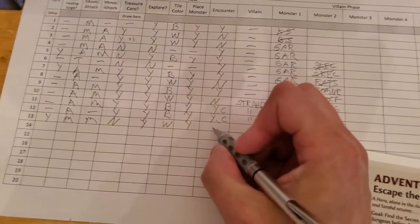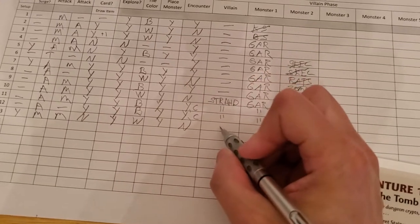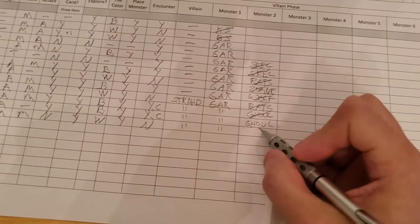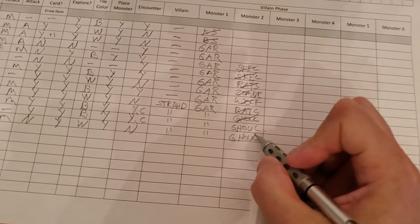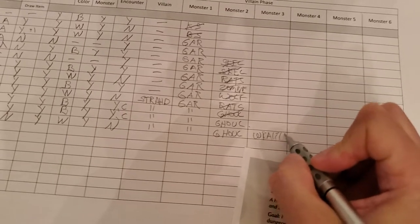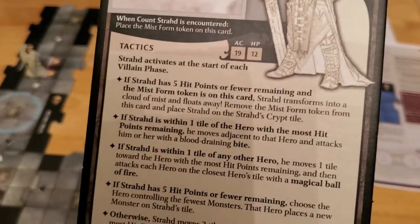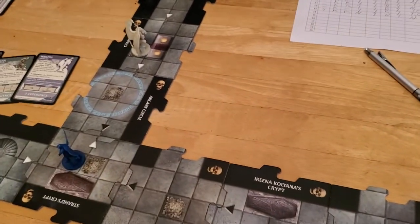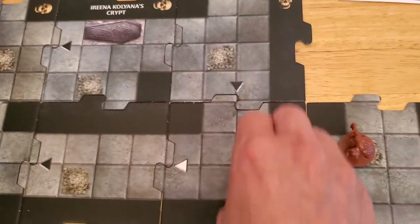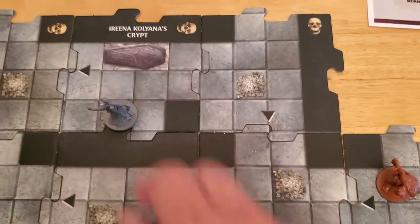So no encounter. We have Strahd, a gargoyle, the ghoul still around, and now a wraith. The villain activates — I think he just moves. Bone pile to bone pile, that's Strahd's movement. The gargoyle: is it within one tile? Good — gargoyle perks up, sees us down the hallway, but then just goes back to sleep.